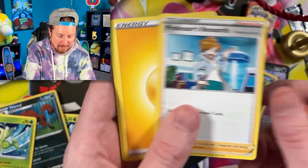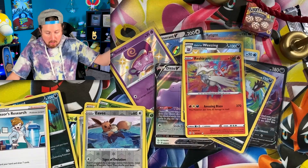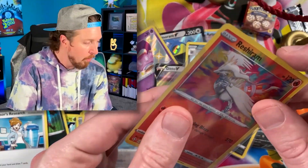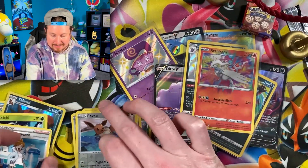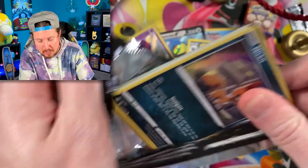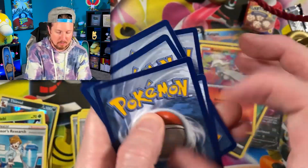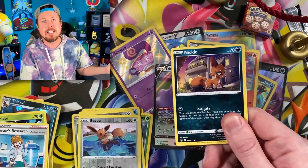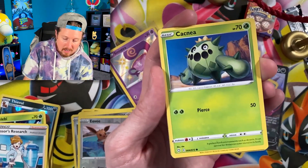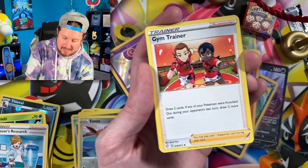Reshiram amazing rare, Professor's Research for the rare — you can never have enough of those. Rusted Sword. That's all the amazing rares in one box right there. And literally, I was searching for a shiny Pokémon while in the waiting room getting my oil changed. I brought my Nintendo Switch and was shiny searching. I have not beaten the game — I found that Snowrunt at full odds, no shiny charm, nothing like that.